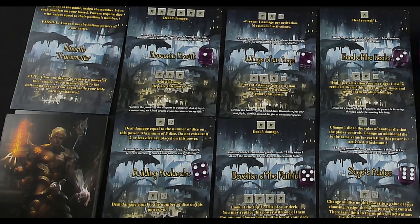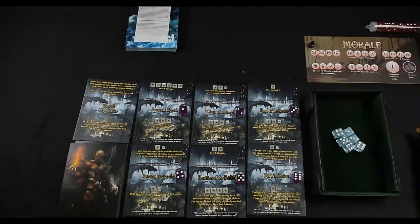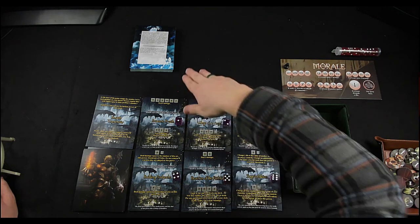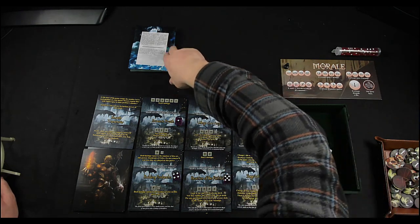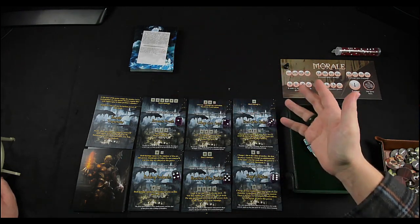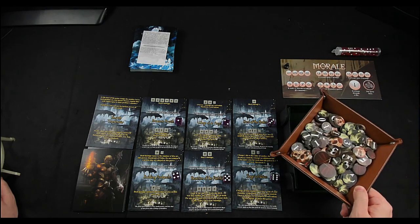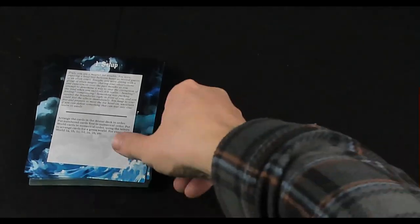That's pretty much the whole setup of the game — your character with six cards dealt out, setting up the boss deck which is usually a boss card at the bottom with the rest shuffled, then you go one at a time. And then the morale track and tokens nearby in case we need those. Let's get started.